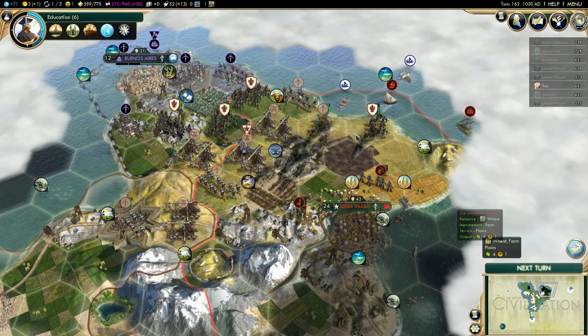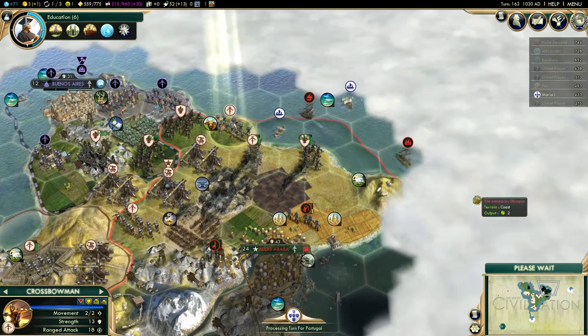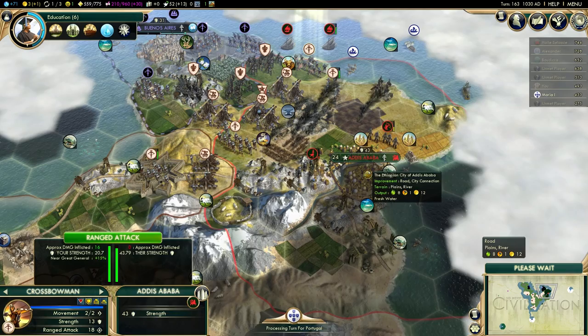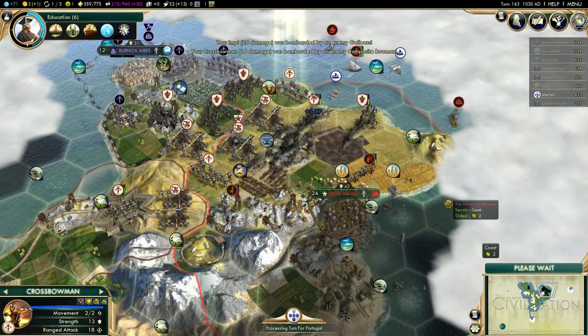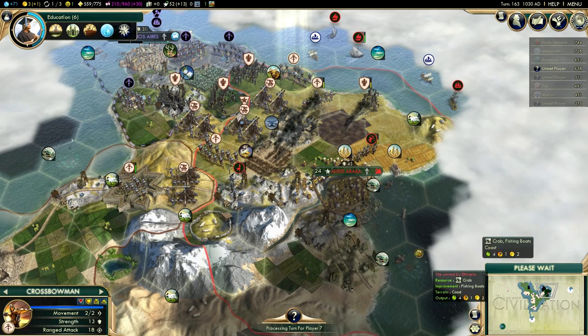I'm going to get started on the next turn, because I can't really wait any longer. I do think that it's now or never. Every single turn that I wait brings me closer to defeat, basically, because he might research something like gunpowder, start getting musketmen, and then I'm basically screwed. If he starts building or recruiting gunpowder units, then this is just game over. There's no way I can win against gunpowder units.